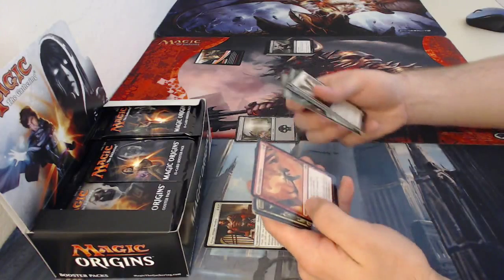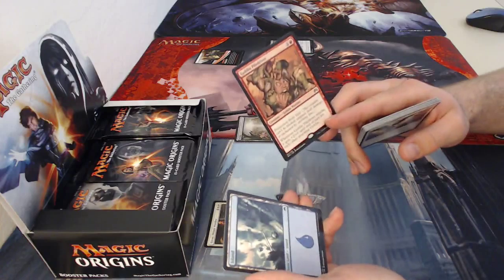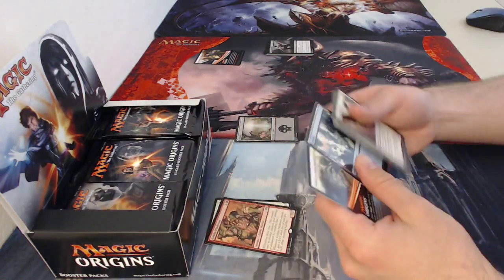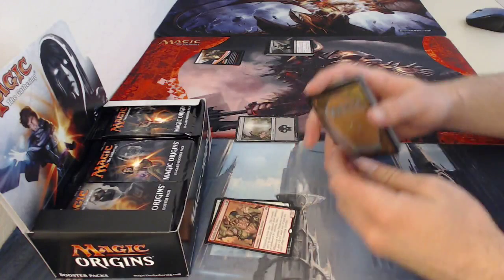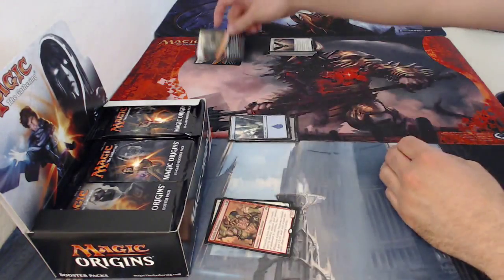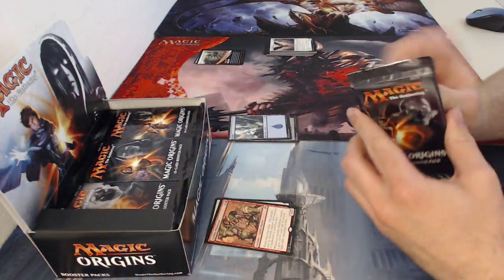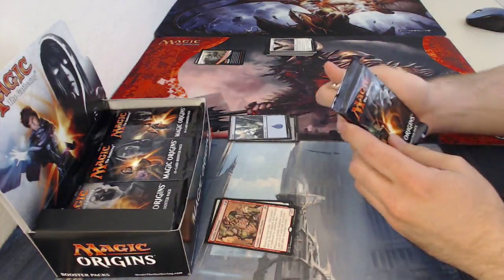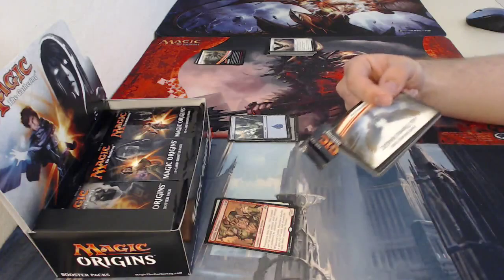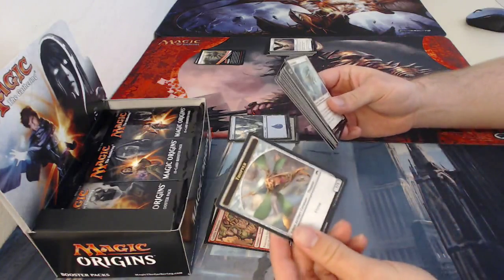It's Bonfires Conclusion. The rare for this pack is Goblin Piledriver, a reprint from much earlier sets. He's really good — protection from blue, a two-drop one two that boosts himself for every attacking goblin. Really good. They sure had some broken cards back in the day. Also got a Flapper token.